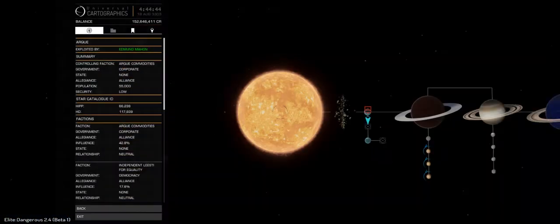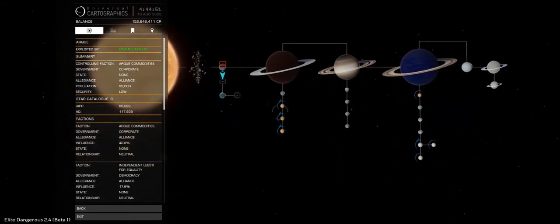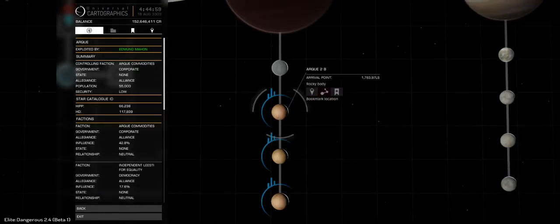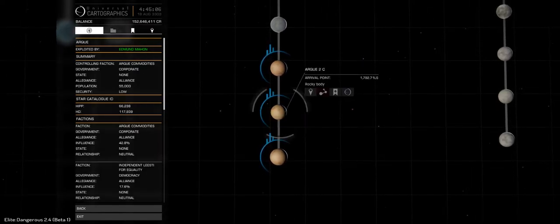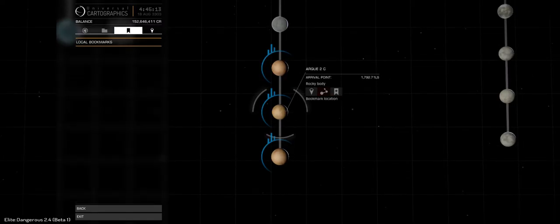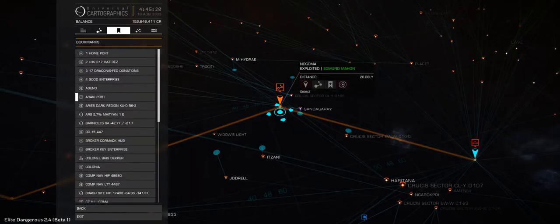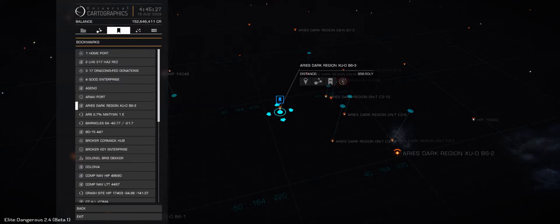Systems map — also quite impressive, loads very quick. Let's try looking at a planet. Wow, that was pretty quick. Oh, that was bookmark — you can delete. Is that new? Has to be new. Local bookmarks in the galaxy map. You can delete the bookmark from here. Oh, that's a nice addition.